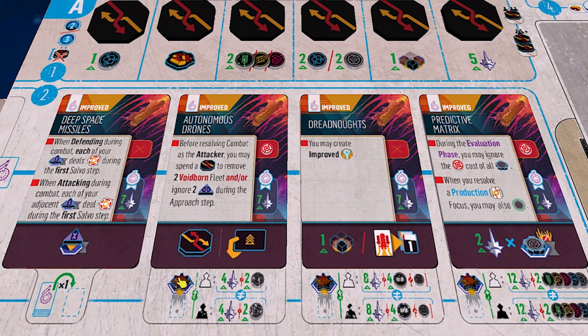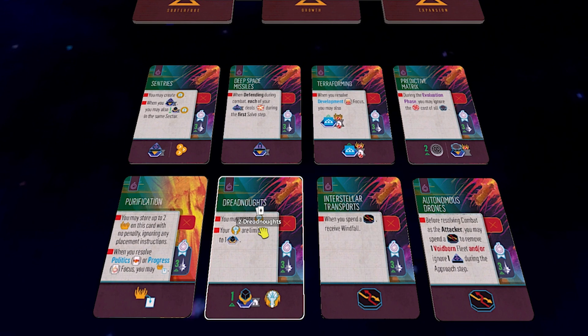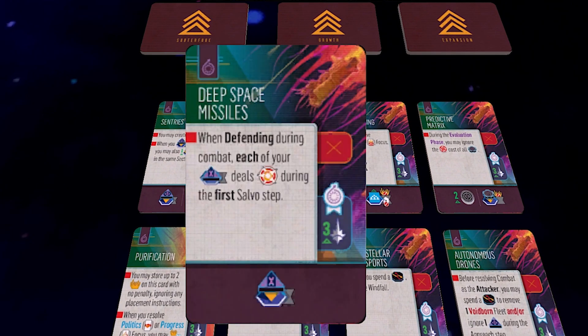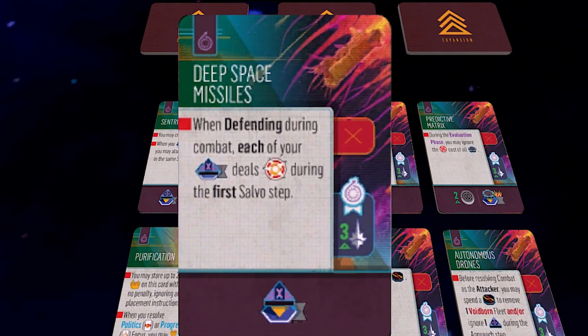So David decides to go with deep space missiles — right now it's a defensive technology, and once improved it becomes offensive, where it can shoot ahead. He picks deep space missiles, and the bottom effect says he gets to place a free shipyard. When defending during combat, each of his shipyards deals one damage to an enemy ship. The improved version: when attacking during combat, each of your adjacent shipyards also shoots — so your missiles can support you when you go out.